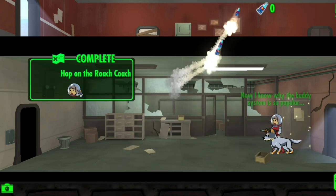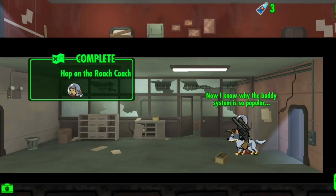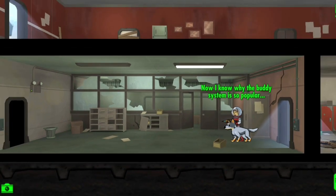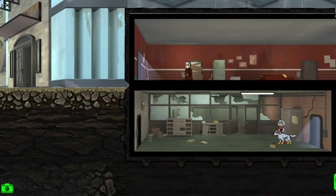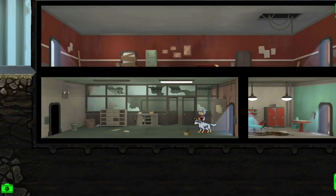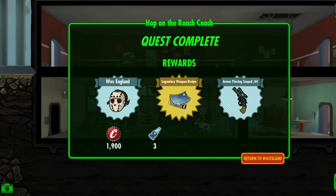Alright, I just got three quantums, a rare weapon — it's a garbage rare weapon but a rare weapon nonetheless — and I got a dweller. Total: 1,900 caps, a legendary weapon recipe, a rare weapon, and three quantums. Always worth it in my opinion.